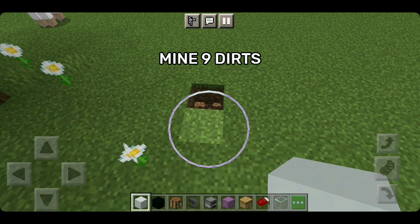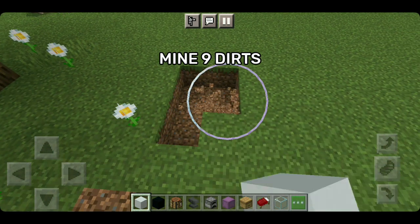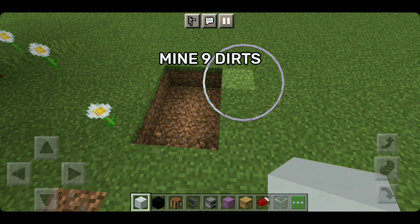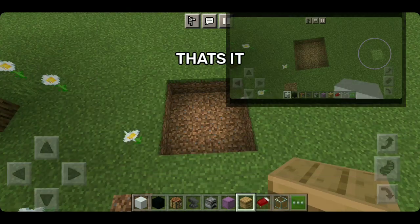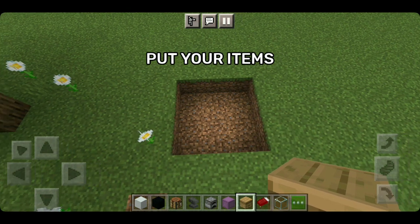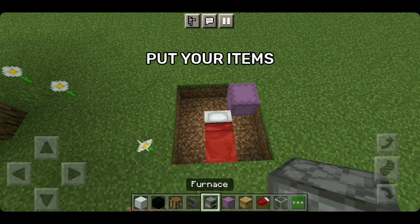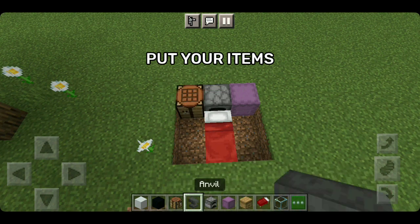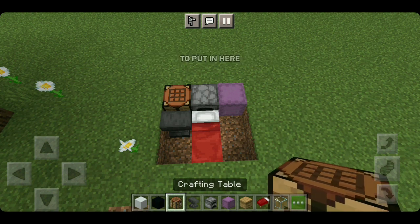Mine 9 dirts — 1, 2, 3, 4, 5, 6, 7, 8, 9. That's it. Now put your items: like bed, shulker box, furnace, crafting table, anvil — any items you like to put in here.